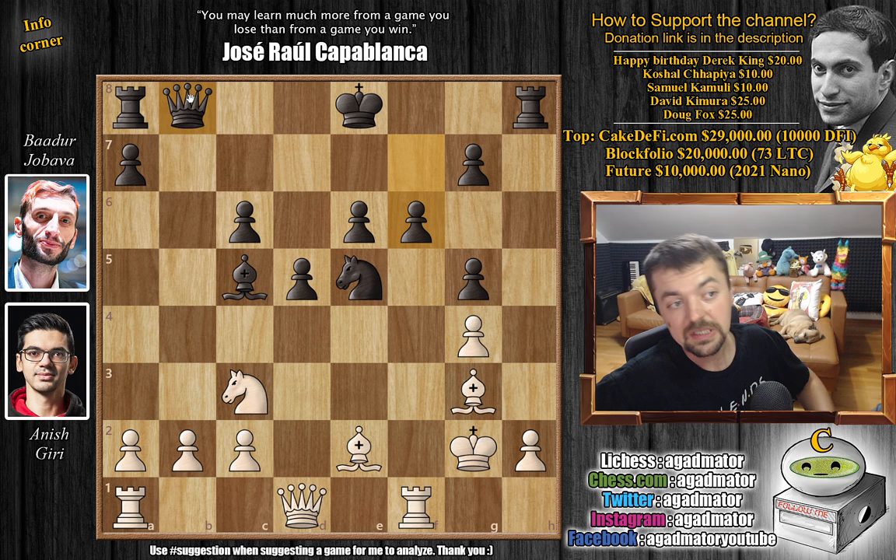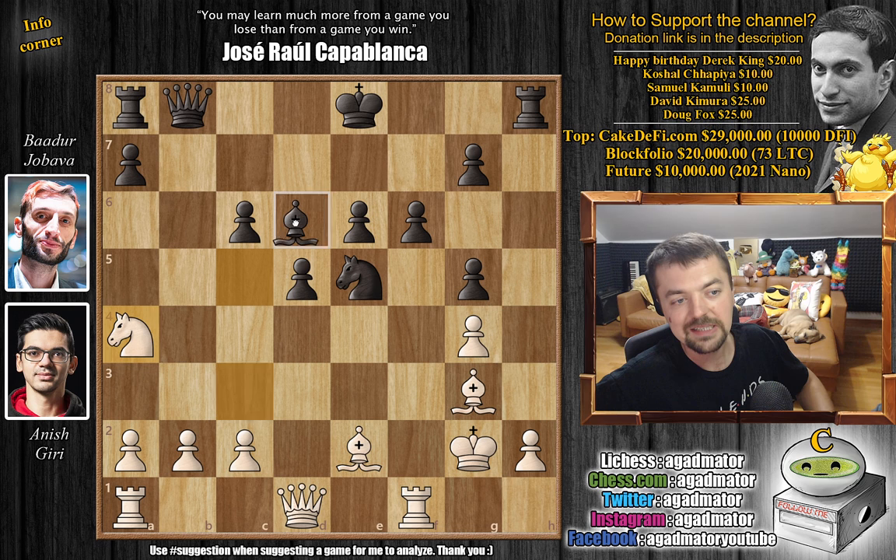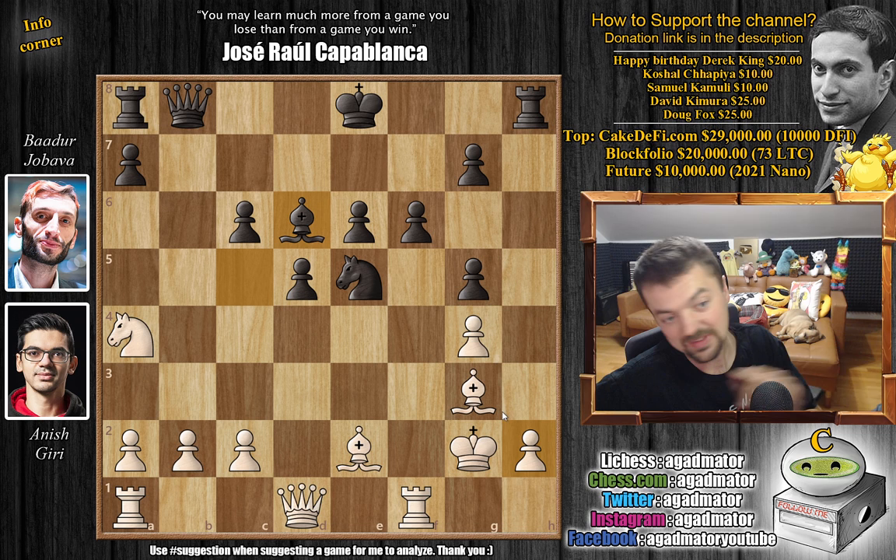Bishop to g3, maintaining the pin, and now f6. The knight is nicely defended and the black queen can move, because you really have to do something. Your rook on a8 isn't doing anything, there's not much you can do with the rook on h8 now that the bishop is nicely guarding that h2 pawn. So here, knight to a4, defending the b2 pawn and also attacking the bishop, and bishop back to d6.